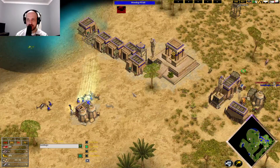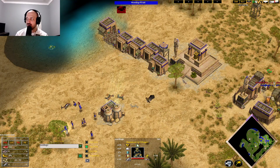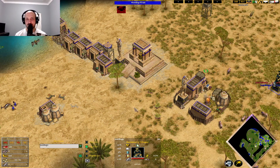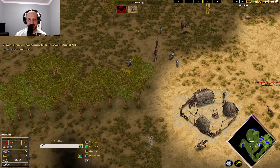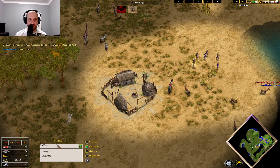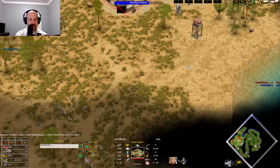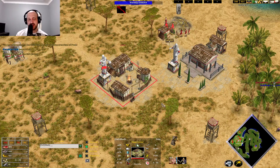We'll see what he goes for. If Magic can defend — there's the monument, Magic not forgetting the monument now, learning from his mistakes. Love it, that's what you love to see. Moving forward, going to chuck this town center up — Katascope is going to spot it.